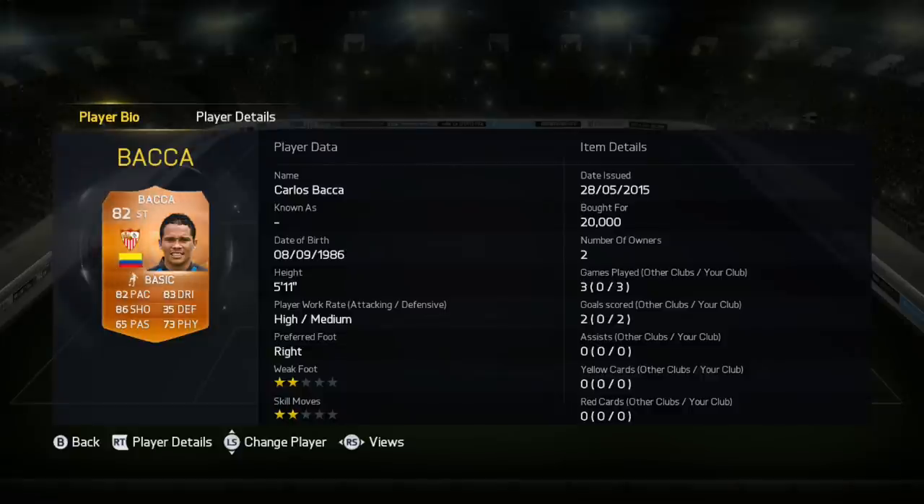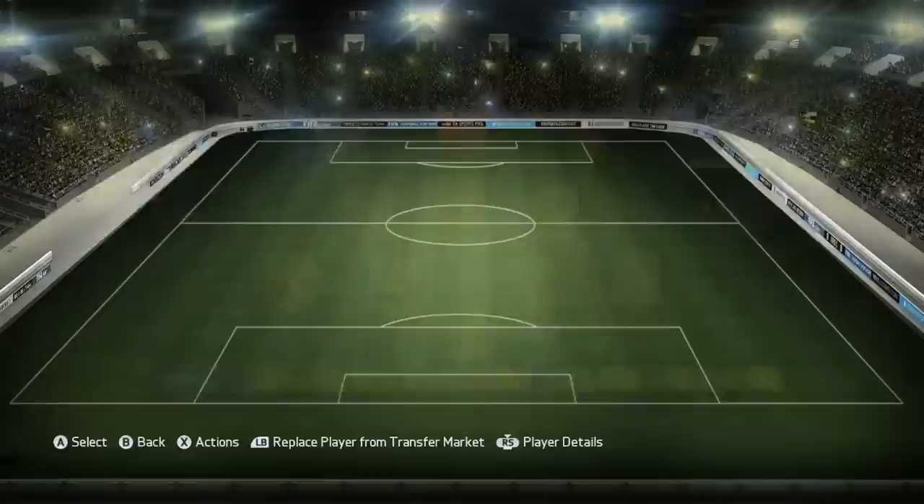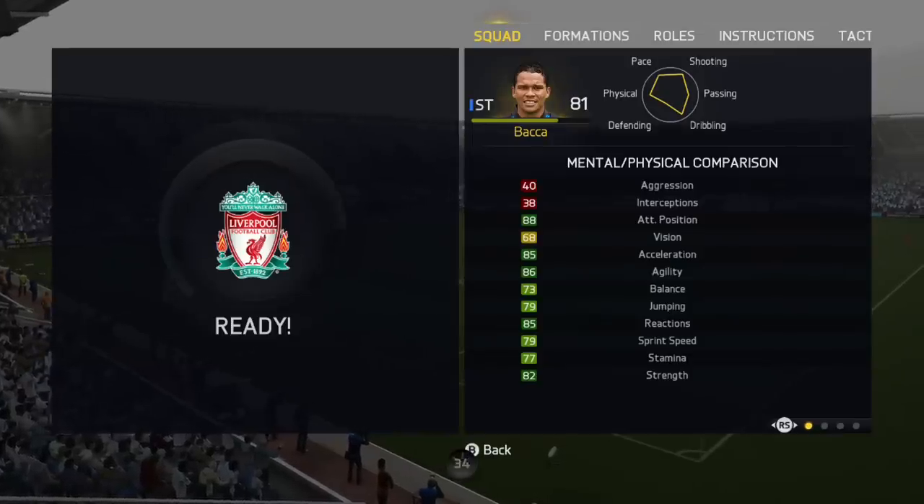So yeah, high/medium work rates, 2-star weak foot, 2-star skill moves. Now in this it says he played 3 games and scored 2 goals — that is incorrect. It did disconnect me right at the end after the game had finished; it just disconnected me. But he did score a hat trick in that game, so from 3 games he did score 5 goals and he also got an assist.